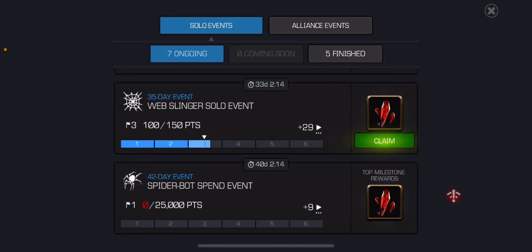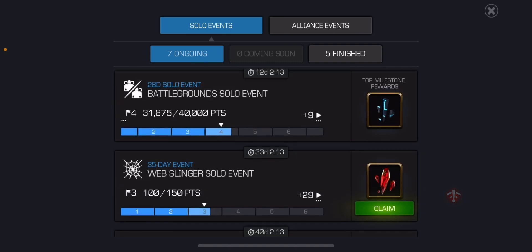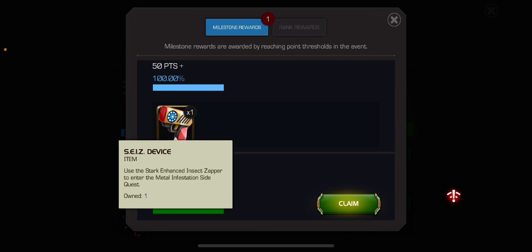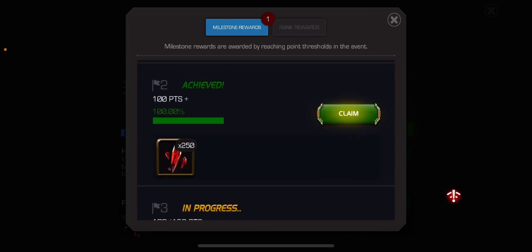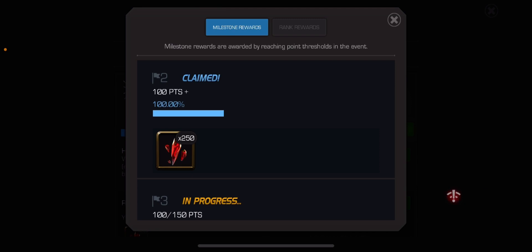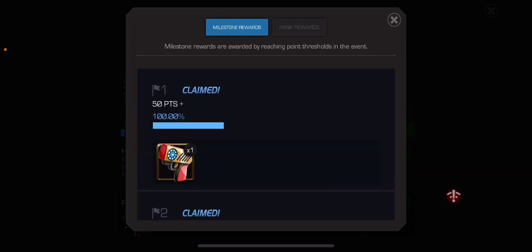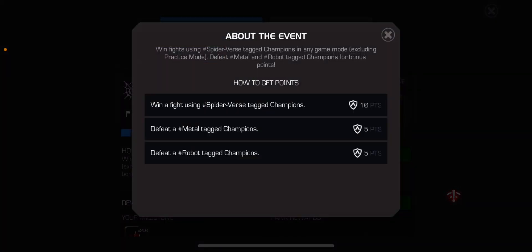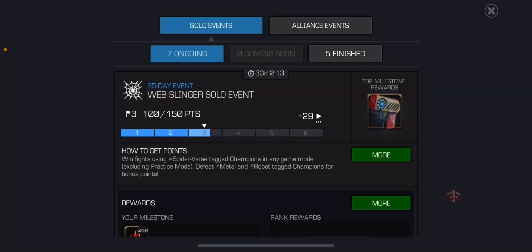So let's talk about how you get in. First you need to go into the WebSlinger event. You want to collect a Seize device — a Stark Enhanced Insect Zapper device. You get one of these for every 100 points. To get points, you get 10 points for winning with a Spiderverse tag champ, 5 points for defeating a metal tag champ, and 5 points for a robot tag champ. So if you get a robot and metal, that counts as 10 points using a Spiderverse tag champ, meaning you're taking 20 each fight.